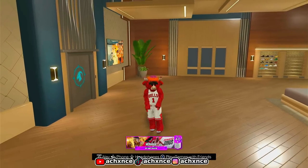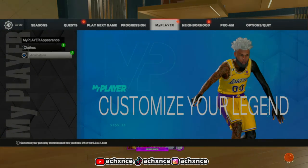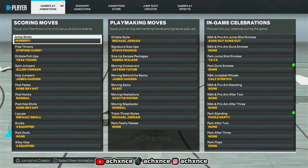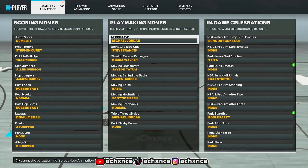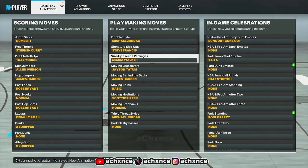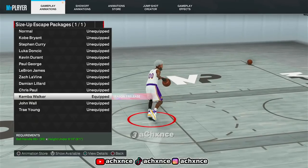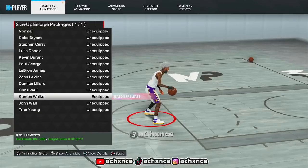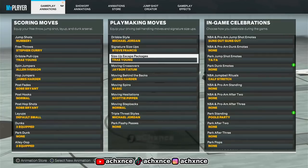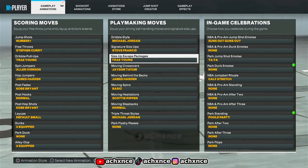Now let me help you out with what you should be using based on the type of player you are. Starting off, there's no doubt — you should not be using anything else except for the Michael Jordan dribble style. For size-up escape packages, if you're a small guard use Steve Francis, but go with Trey Young for your size-up. However, if you're a standstill dribbler like me, go with Kemba Walker — it's way better for combos. If you're new to dribbling, use Trey Young first, then switch to Kemba Walker once you get comfortable.